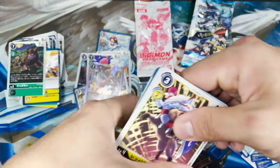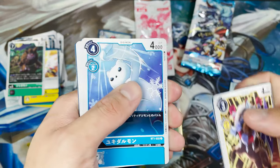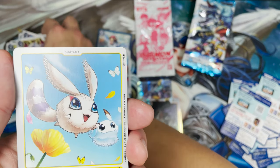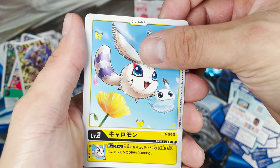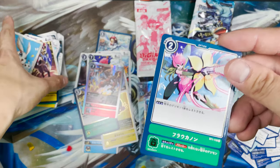The packs are so hard to open. Looks like I need to work out more. Let's put this aside. Super red — okay, that's my waifu holding a gun.